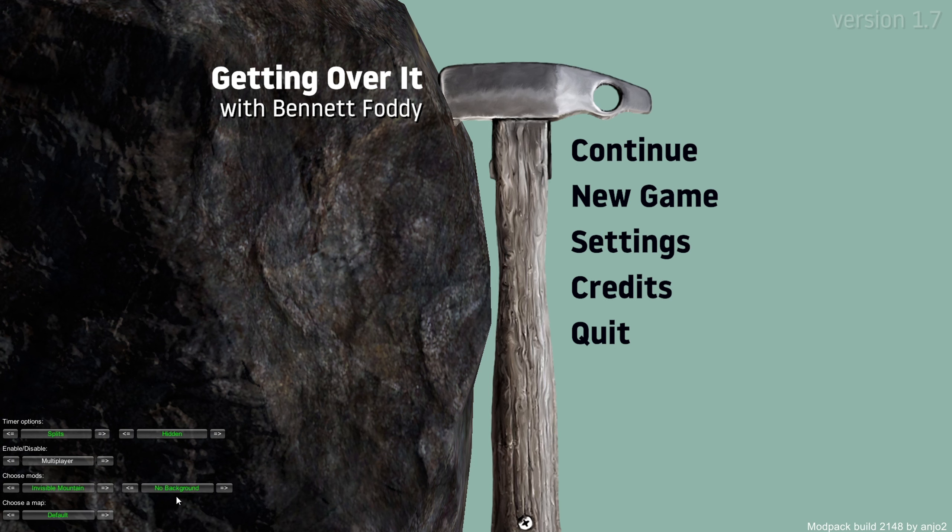We are going to activate invisible mountain here. As you saw by the title, when I go into a new game, 80% of the whole map will be gone. So basically we are going to try to beat the game with only 20% of the map visible — there will be basically nothing to keep track of where I am, so I just have to complete it with muscle memory.